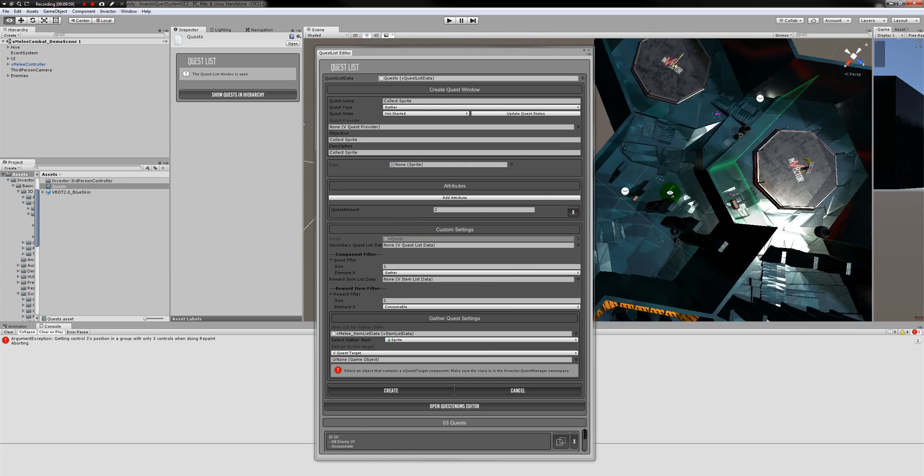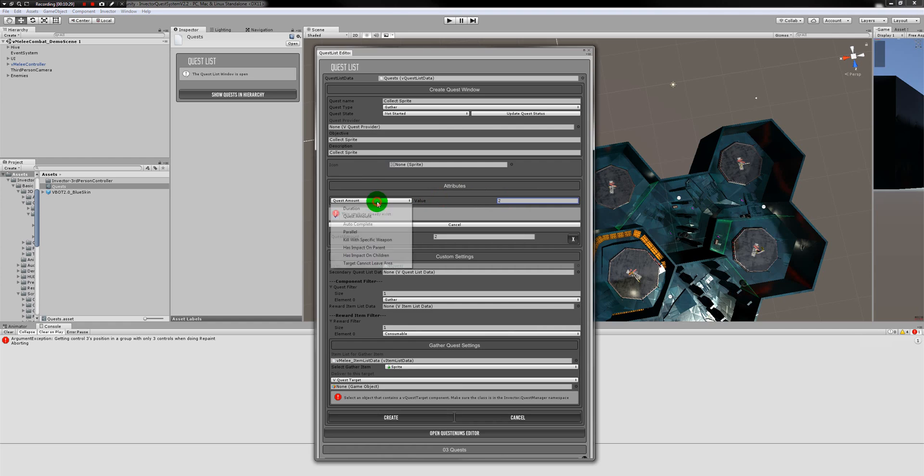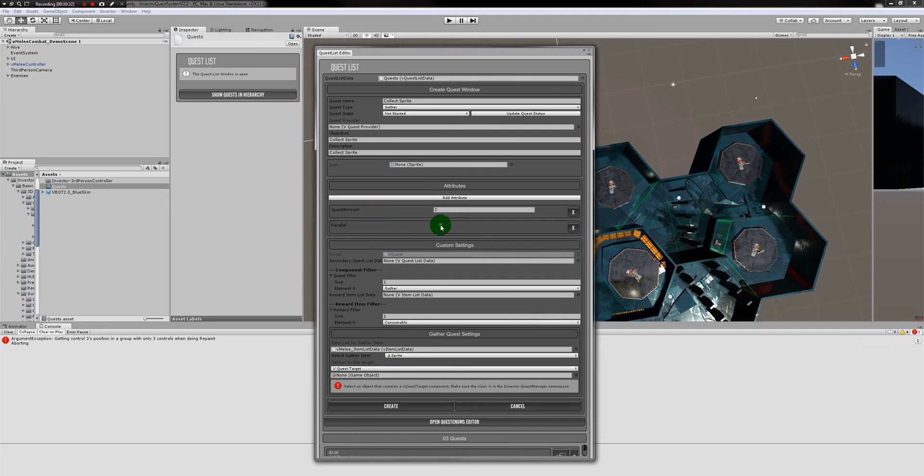The collection of these items doesn't need to happen after other tasks are completed — you don't need to kill all the enemies before collecting items. You can kill one enemy and collect items along the way, so progress updates in parallel. You can make any quest parallel by adding the 'Parallel' attribute and setting it to true. By default, all quests are non-parallel, so you have to explicitly enable it.